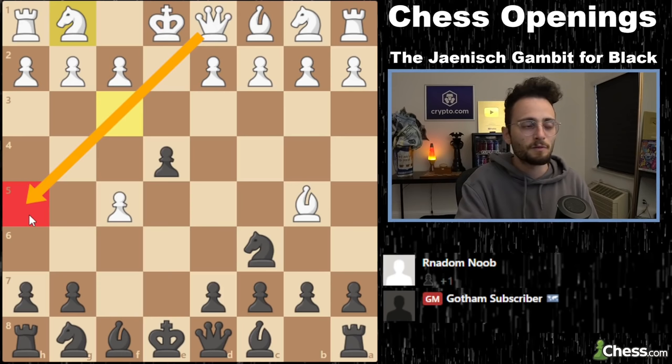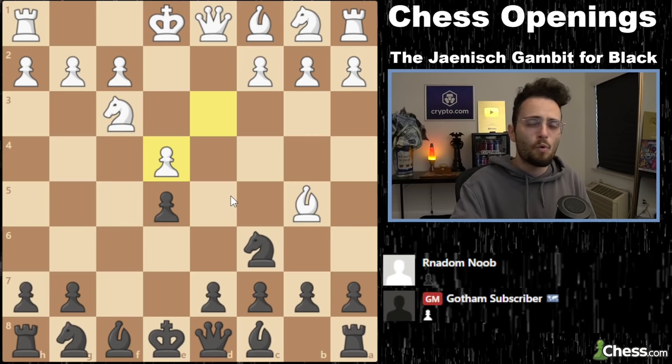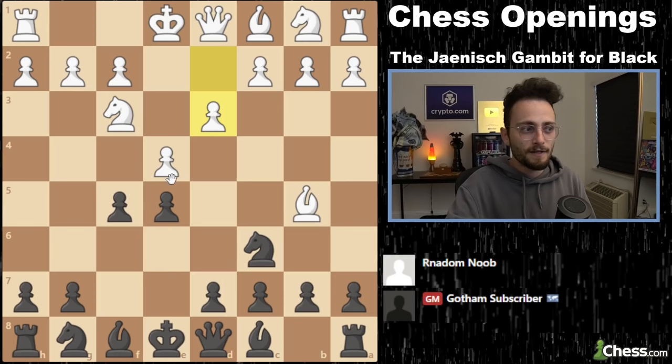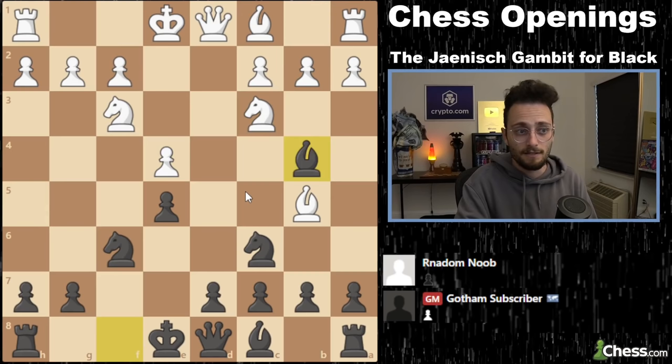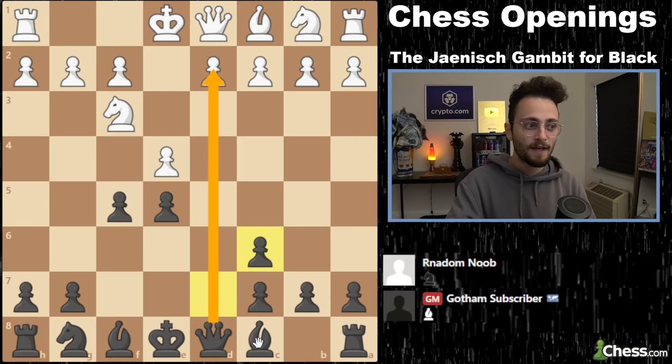The second idea is if they reinforce the center, we actually want to take, and then the F file becomes open for our rook after we castle. You're going to see this rook come into action later in the game — bishop before queen E2, I sacrifice this pawn, and then I castle. The third and final idea is if the opponent takes our knight, we're going to take with this pawn to open our queen and our bishop. Those are the three central ideas of the Janish Gambit.